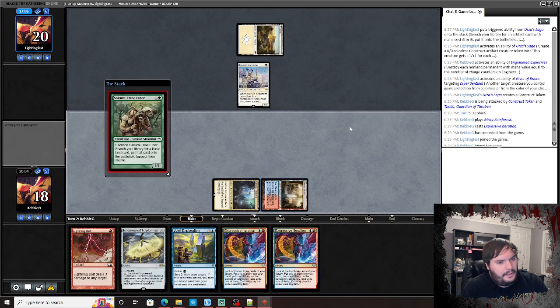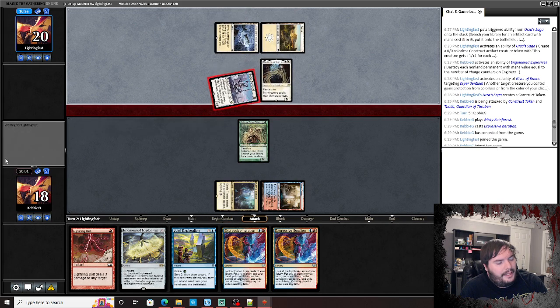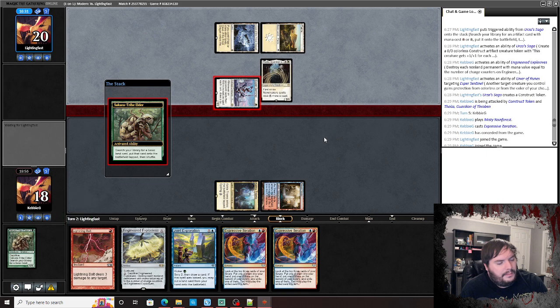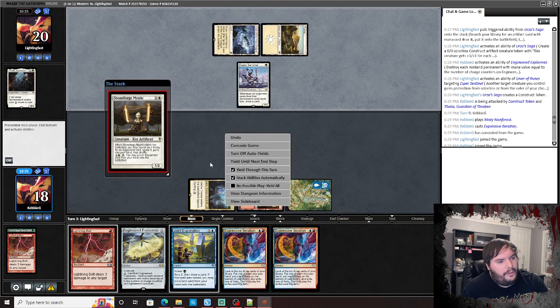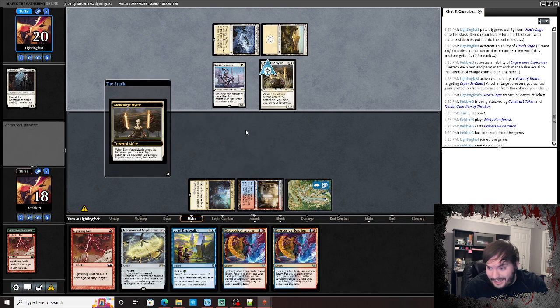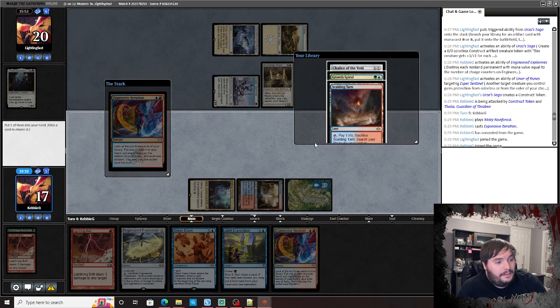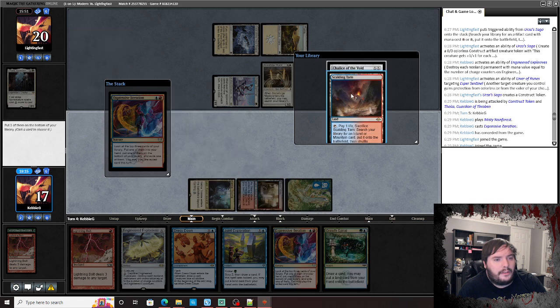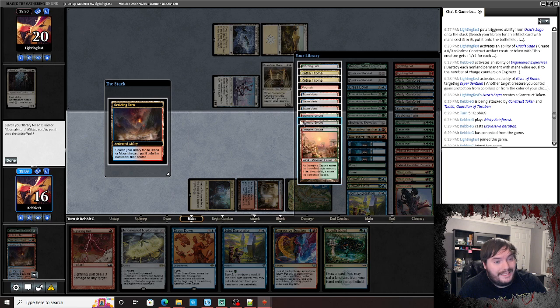Game three. Opponent plays Triumph, Plains, Esper Sentinel. We play Steam Vents untapped, Wrenn. Goes to combat, attacks, we block — crack for an Island, bolt, bolt. We pay for Esper Sentinel. Opponent plays Stoneforge Mystic. That's actually not terrible — I'd rather see a Stoneforge than a Thalia. Collar the Complete would mean I'm killing it and they're stuck with it for turns. Hits us with Esper Sentinel, down to 17. Expressive Iteration, play land.